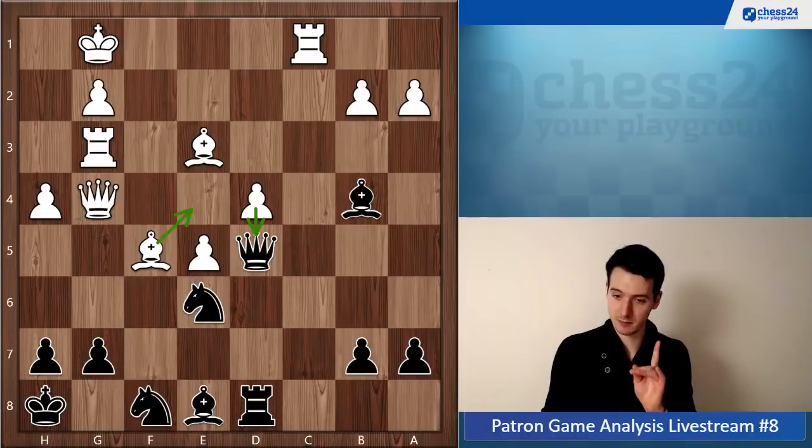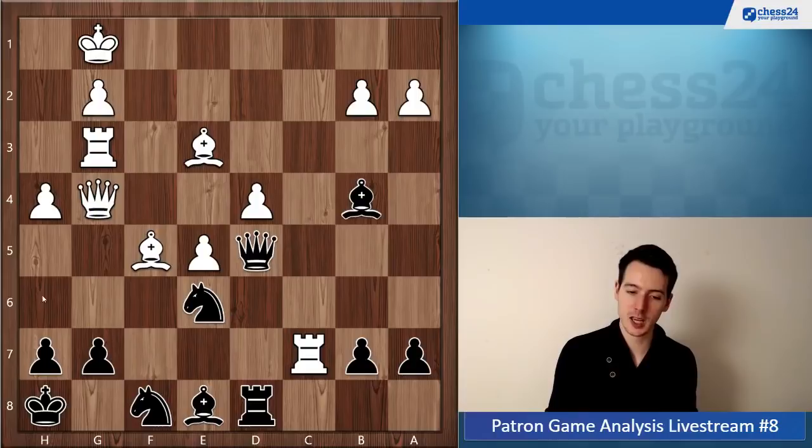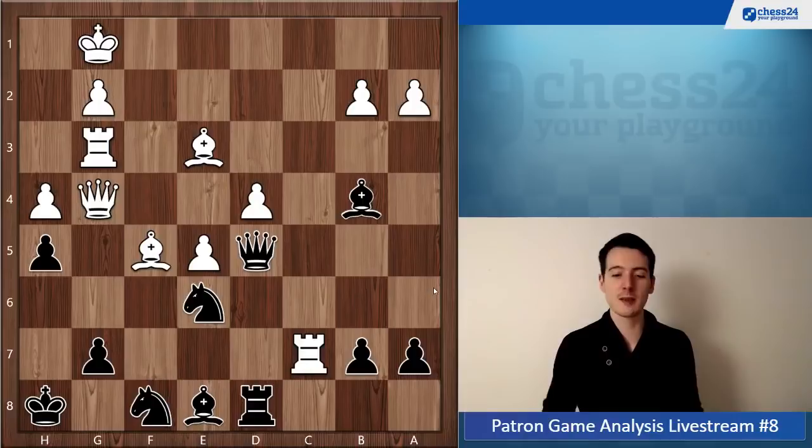Instead your opponent makes a huge blunder: rook c7. Of course you cannot take because of checkmate, but you can first force the queen to move with h5 - and h5 is just winning on the spot. Just game over. White can just resign immediately - he's losing a full rook and you're going to be two pieces up. It's as simple as that. This is candidate moves - moves that attack something. Always check those moves. Moves that take something, moves that attack something. If you always check those moves you will never miss such a move.